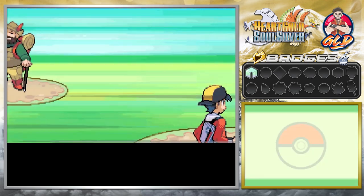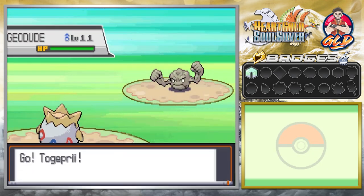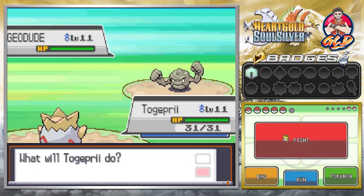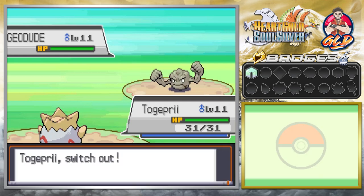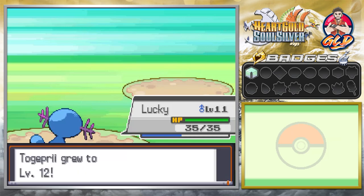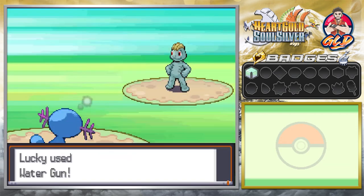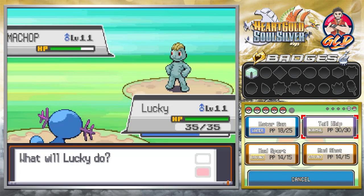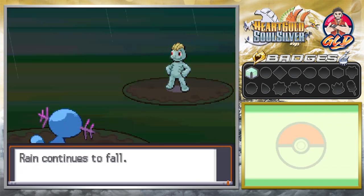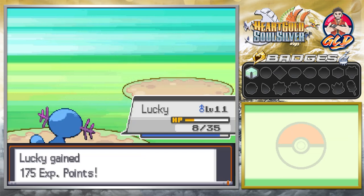So here we go taking on another hiker — his name is Anthony, coming with a Geodude. We're gonna go with Togepi, and since it's raining this is perfect territory for my good old buddy Lucky, and it's gonna boost up its attack. We managed to defeat this Pokemon — almost fainted right there. And just like that Lucky grows to level 12.